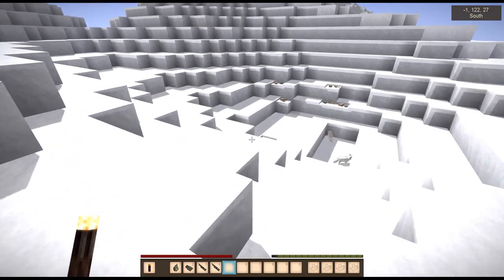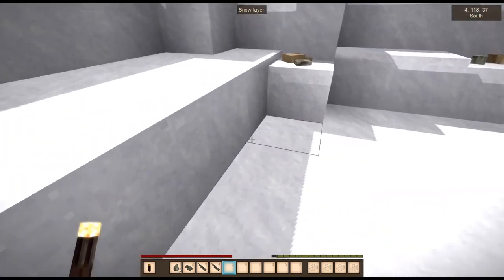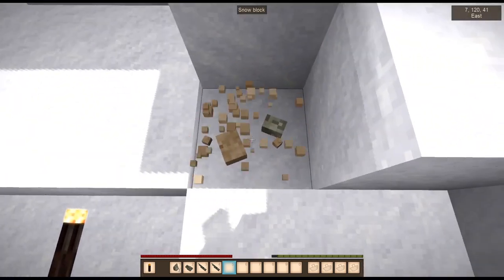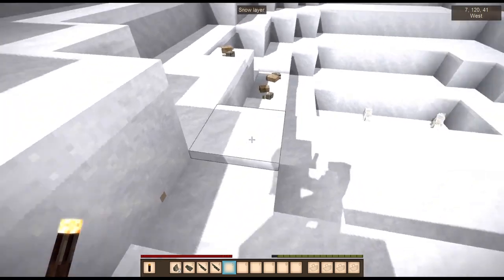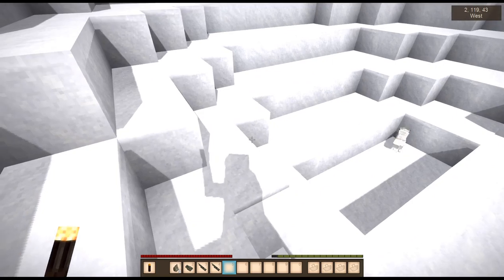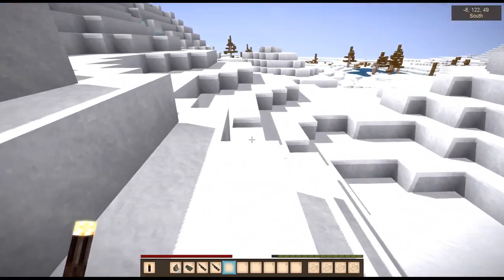Oh, look at this — it's Christmas! These snowblocks, when you drop items on them, they just disappear because they're covered by the snow, which can make things tricky. Okay, so we've got plenty of flint — oh my gosh. That is a massive win. It took me so long to find flint last time.